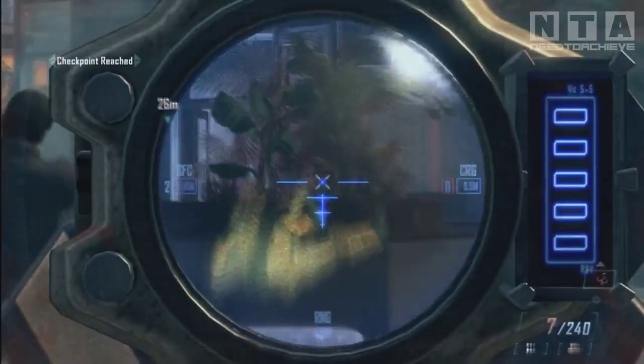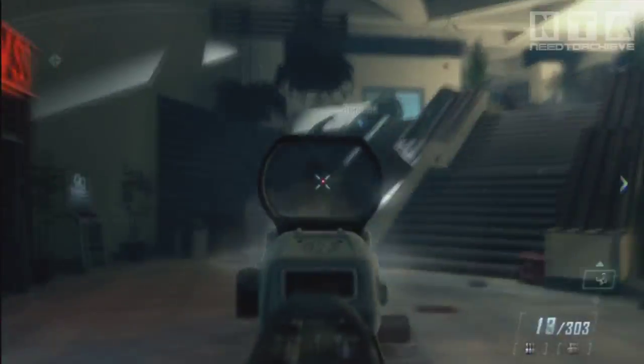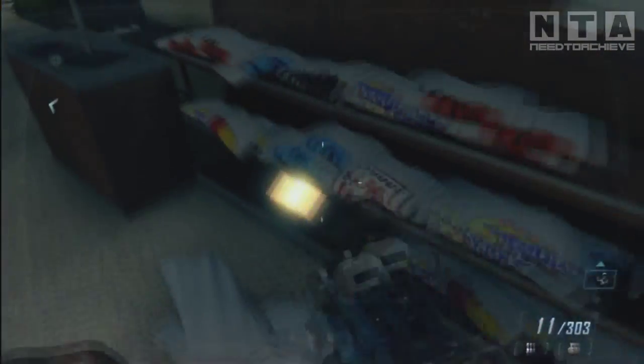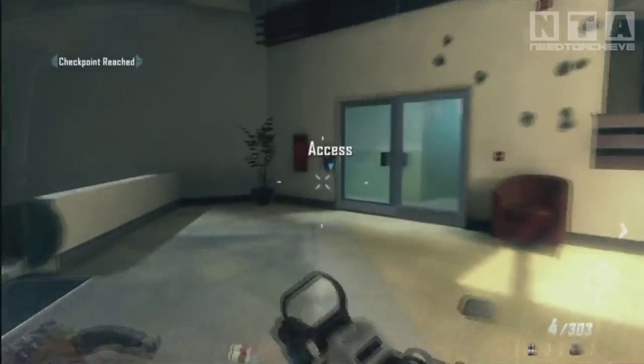Backtracking from intel 2, making our way now to intel 3. Going left instead of going to where that jeep was where you got the guy out of, make your way up the stairs. On the right, underneath the newspaper stand, is intel number 3.